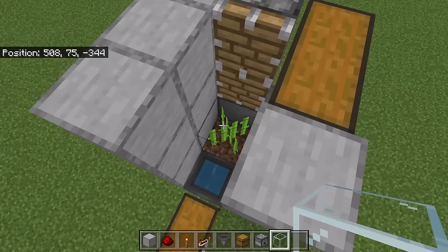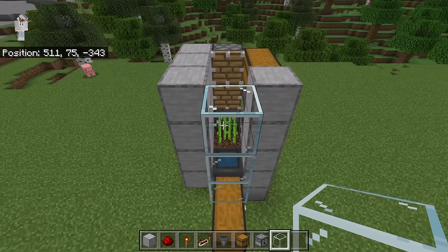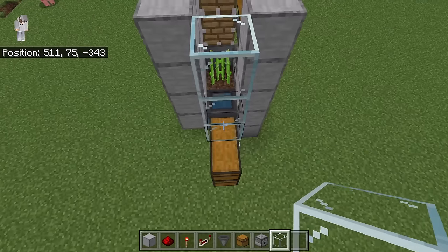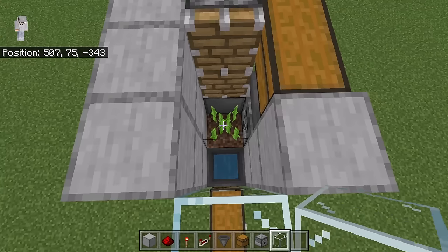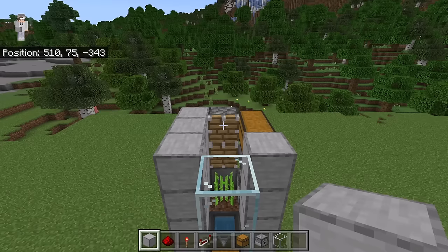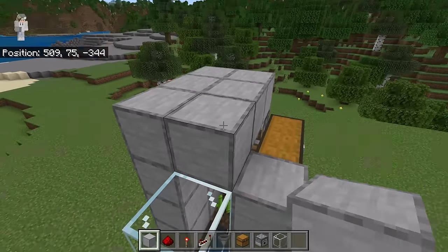The next step is to crouch down and place 3 glass blocks over here. By having glass blocks there instead of glass panes on top of the hoppers, the pistons will not be able to connect to anything. That will prevent the sugarcane from falling onto the dirt block and not getting collected by the hoppers. Then place 3 blocks over here, 3 over here, and 1 at this spot.